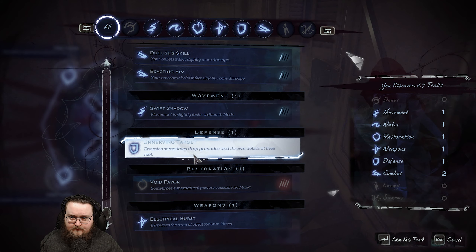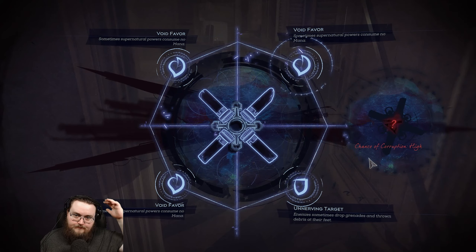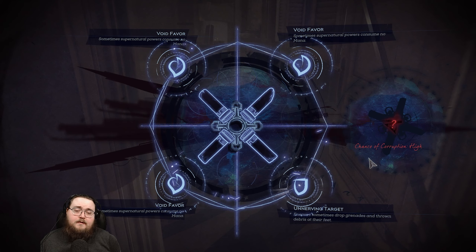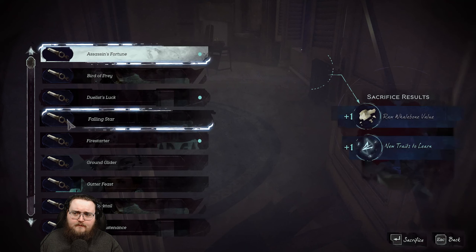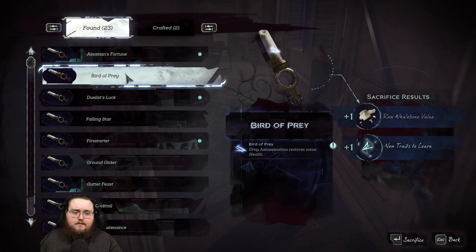For defense craft — oh, sword attack speed is slightly slower, that's pretty bad. We don't have any more whalebone, but we do get some of these. Okay, let's sacrifice.